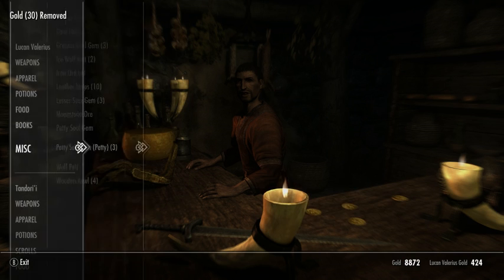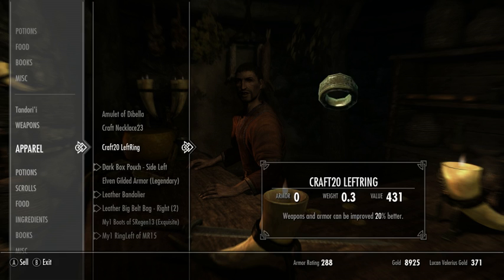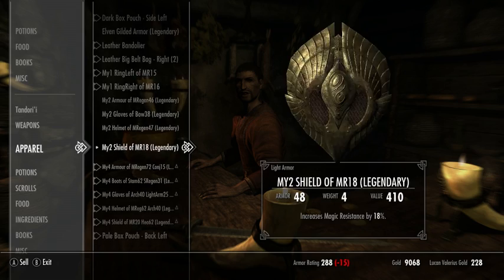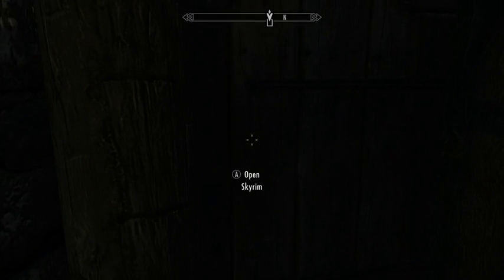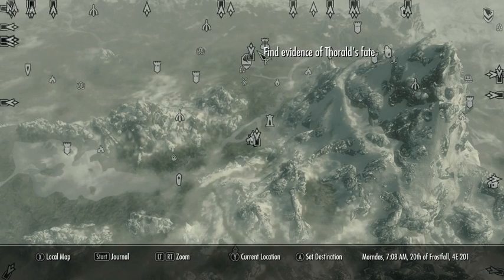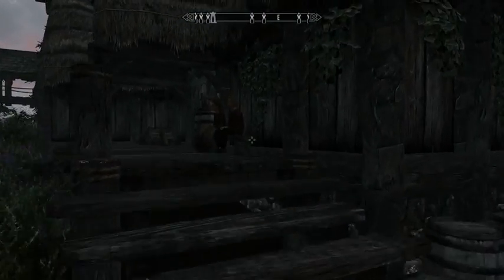I got 10 lockpicks — that's helpful. Okay, now we're going to travel, but actually we have another quest to take care of in town, so we will do that. What was it — in the inn?